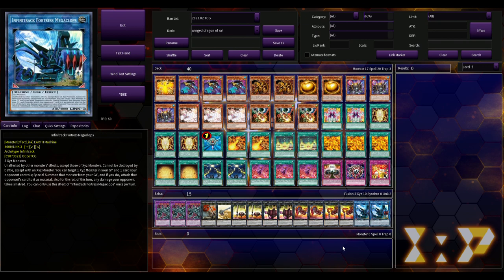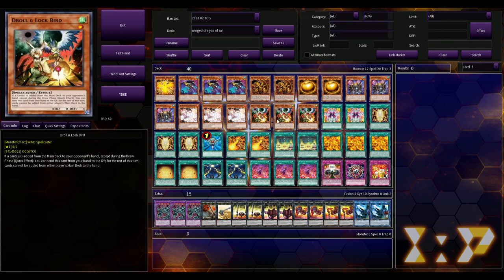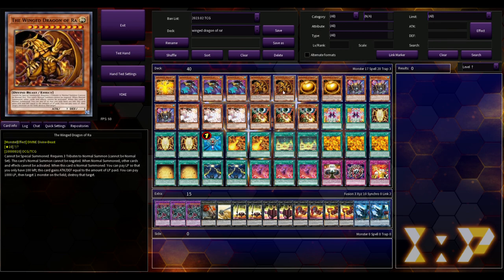Keep in mind this is in the OCG, so the way they side deck is a bit different because they have Maxx C. That's something I want to mention: because Maxx C is a thing in the OCG and combo decks can't really thrive there, at least to a degree, that could be the reason why this Winged Dragon of Ra Egyptian god deck is doing decent over there.